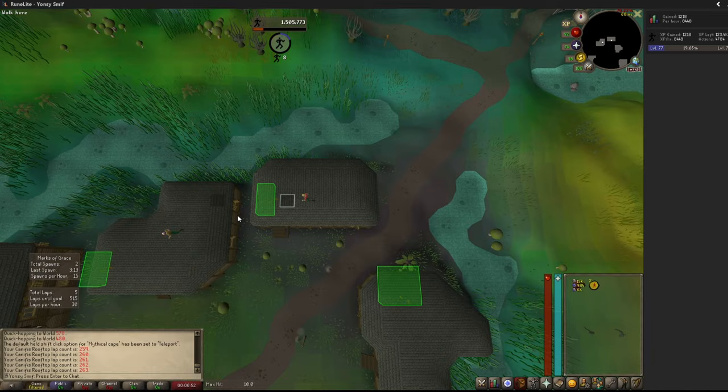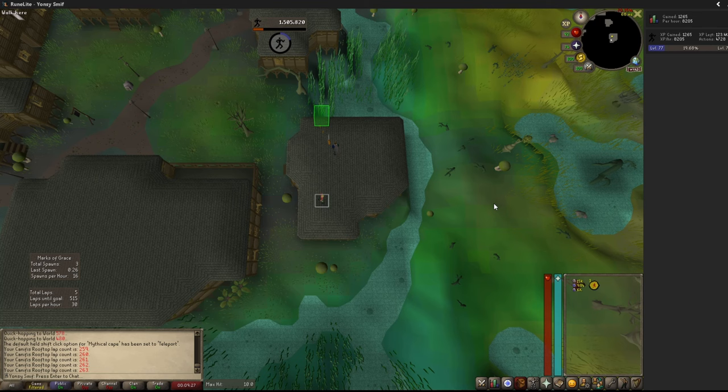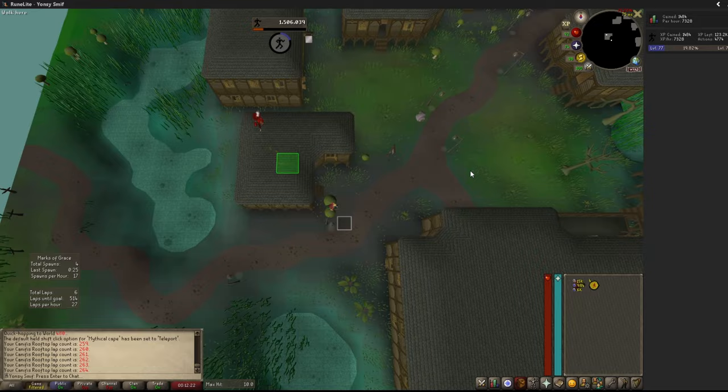With the Ardougne elite diary complete, there's a chance for this 3-minute cooldown at the Ardougne course to be reduced to 2 minutes, but this video is all about Canifis. At the Canifis course specifically, the spawn chance for a mark of grace is 2/3, or 66.7%. This is rolled when you complete a lap. For some reason — either a bug or an unadvertised feature — this spawn rate never decreases at Canifis, even as you overlevel by 20-plus agility levels, as is the case for other courses.